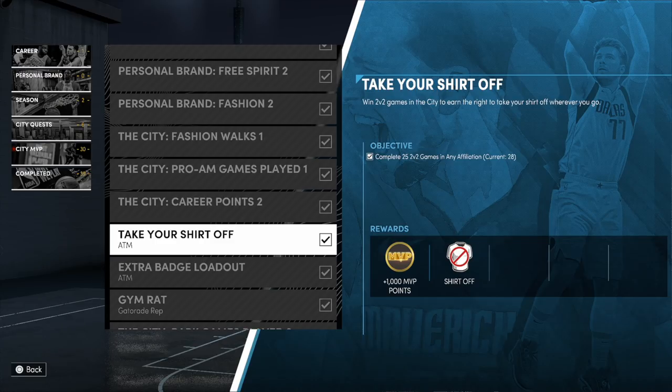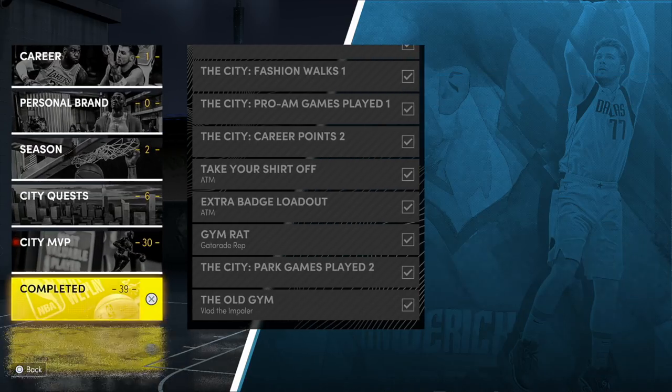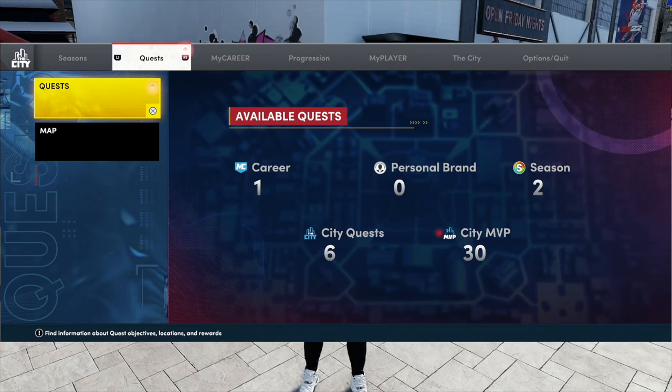For Take Your Shirt Off — it is no longer a requirement of your overall or your rep, none of that. All you have to do is complete this challenge: complete 25 2v2 games in any affiliation. My current streak was 28. I got done, took my shirt off, recorded something else for a video, and got up off twos. That's how you get it.